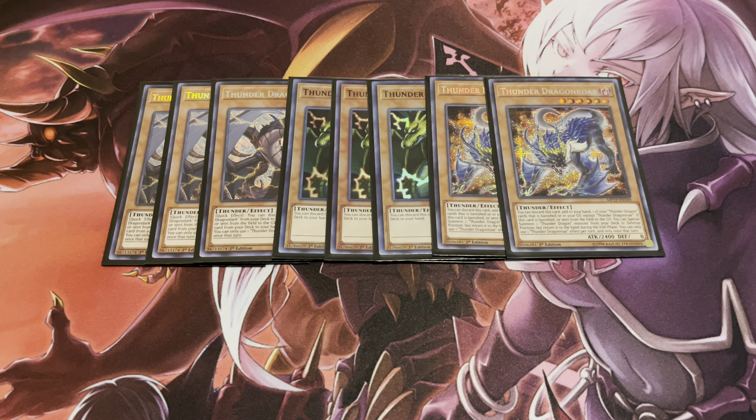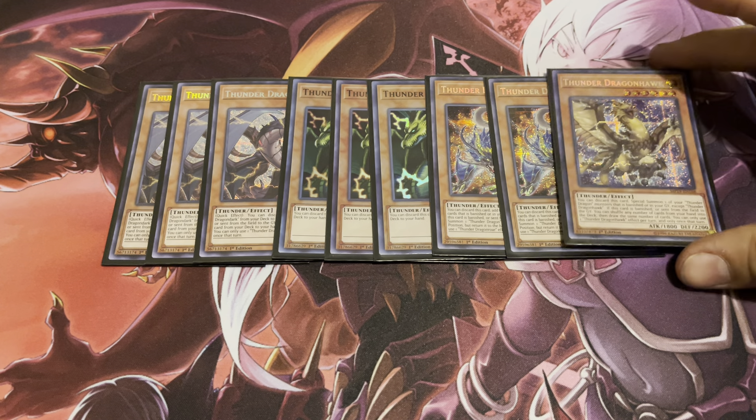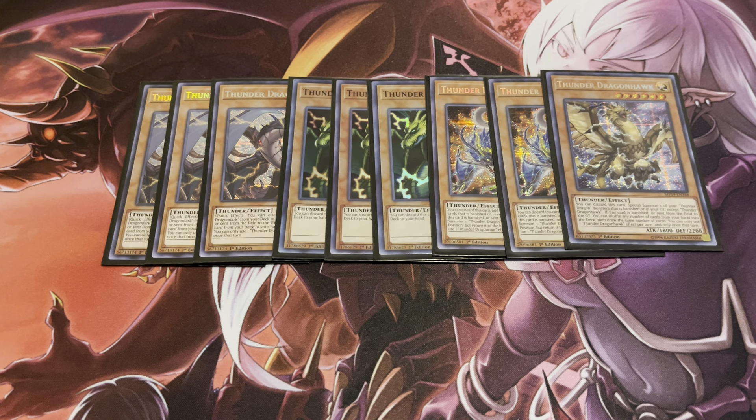Thunder Dragon Warp lets you discard it to add one of your Thunder Dragons that's either banished or in your graveyard back to your hand. If this card is banished or sent to the graveyard, you can special summon one Thunder Dragon monster from your deck, but it has to be in defense mode — that's the only downside. Next, one copy of Thunder Dragon Hawk, which special summons a Thunder Dragon from your banished pile when discarded. It also has a banishment effect that's basically Magical Mallet, but you're mostly using it for its summoning effect. One Hawk is all you'll ever need.